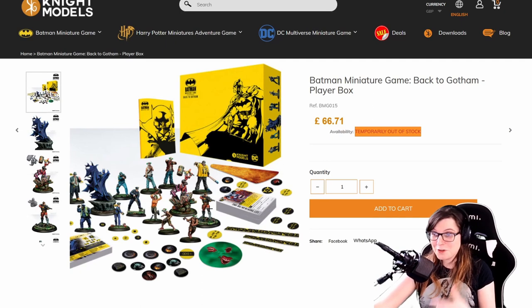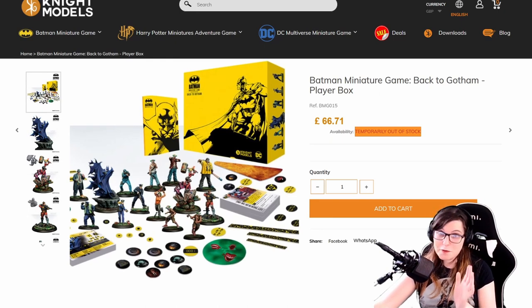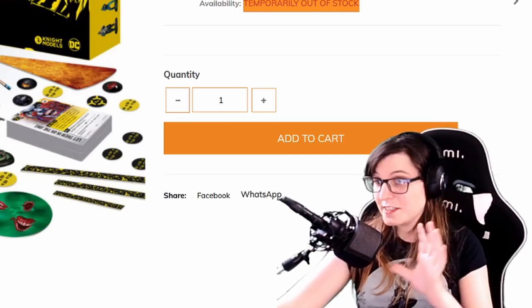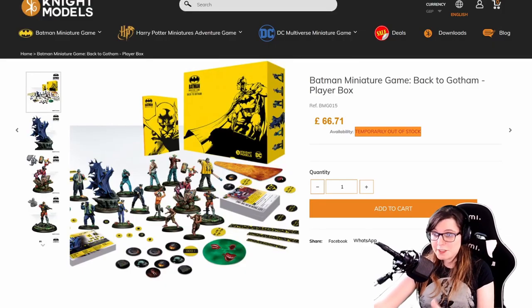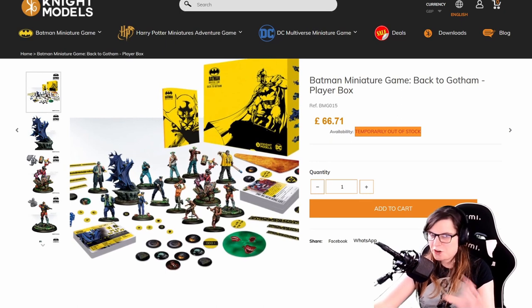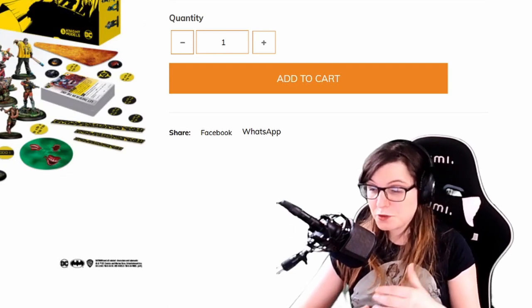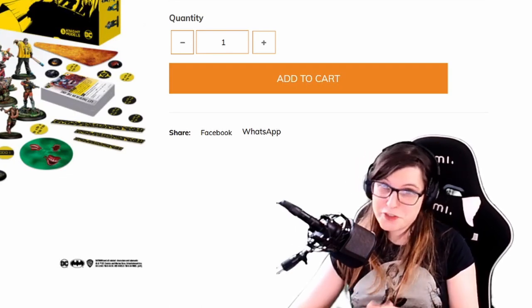So if you're interested in any other crews those models are pretty good to have as well. This box also comes with the Batman crew objective deck — every crew has a set of objective cards they try to score to win the game, and this box includes those Batman-specific cards. This is the only place you can buy those, so if you don't want the models you'll need to find them on the secondary market or download them from the Knight Models website and print them. This box set won't give you 350 reputation for a standard crew size but it will get you most of the way there.